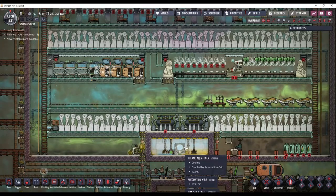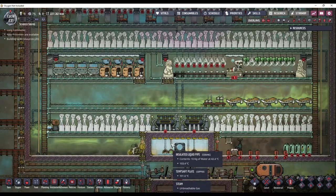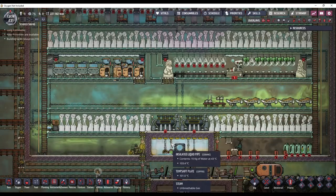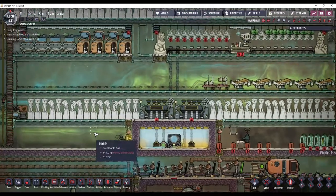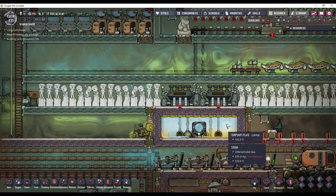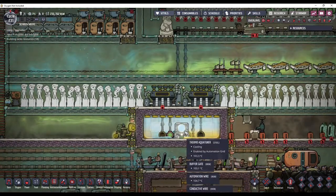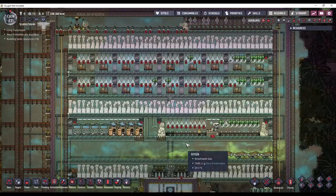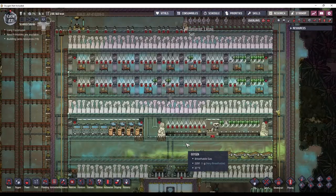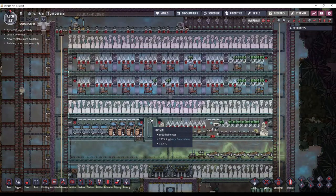That's just how aqua tuners work — they reduce the temperature of the liquid by 14 degrees regardless of the specific heat capacity. So using liquids that have a very high specific heat capacity, you end up saving power just because of how much heat you can move. Well, that's about all the time I have for this episode. Thanks for watching — I hope you learned something, and I will see you in the next one.